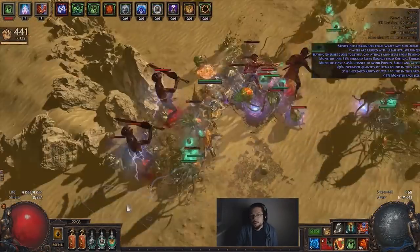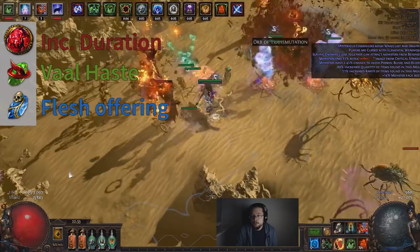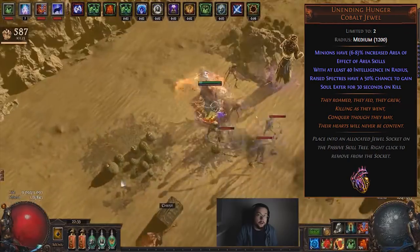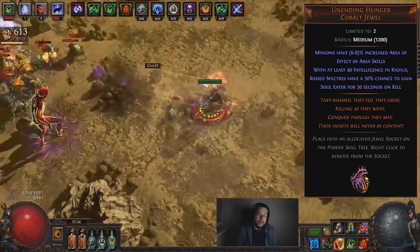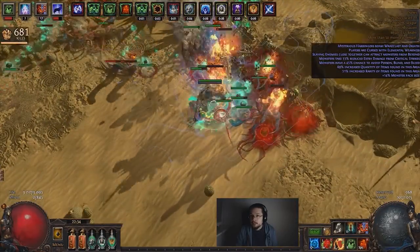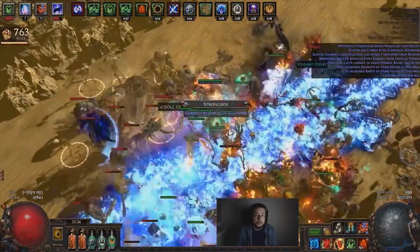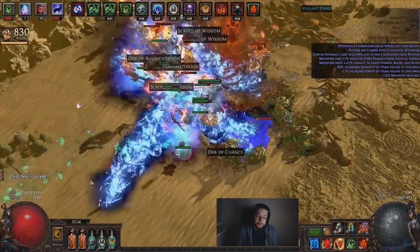Our Shield is your typical summoner setup: Increased Duration, Vaal Haste, and Flesh Offering — we want to keep those up 24/7. Something to mention is Endless Hunger, which gives Soul Eater to your spectres. I've done some experimentation with it and I did like the way the Wicker Man behaved with the gem, but keep in mind that when they have Soul Eater they are stealing souls from you also, so you don't charge up your Vaal Haste nearly as much. I ended up using Vaal Haste.